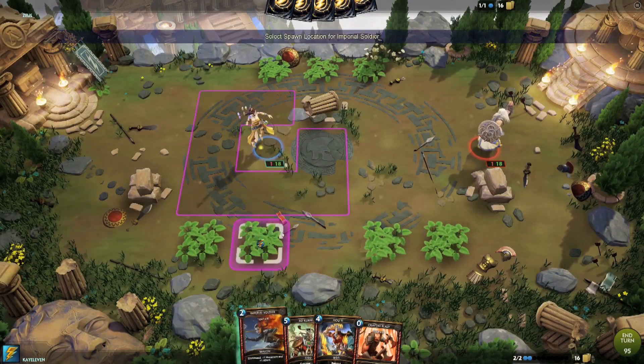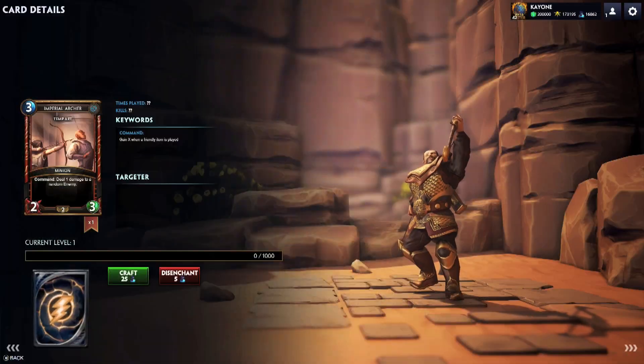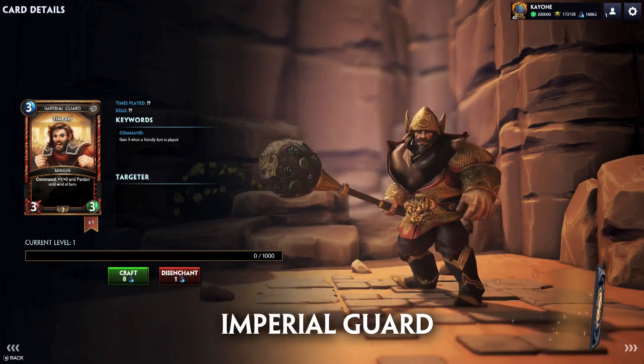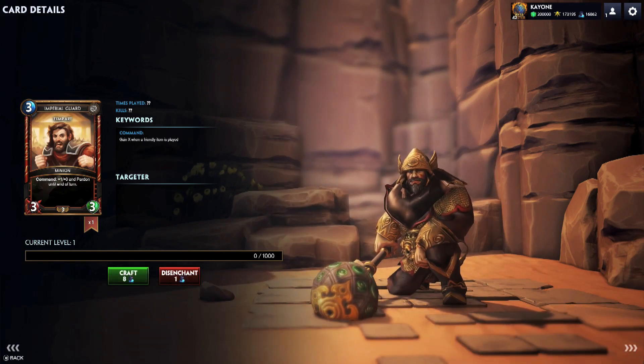For those of you who want to use the new Command keyword, we've introduced a set of Imperial minions. First off is the Imperial Archer, a rare three mana, 2/3, ranged unit — Command: deal one damage to a random enemy. Also is the Imperial Guard, a common three mana, 3/3, with a Command attribute to gain plus one damage and Pardon until the end of your turn.